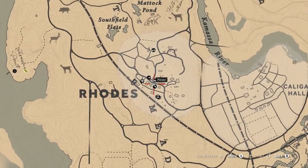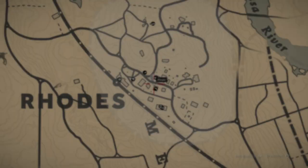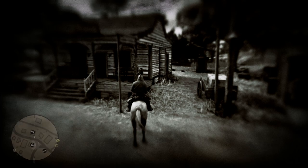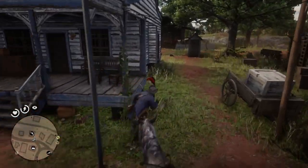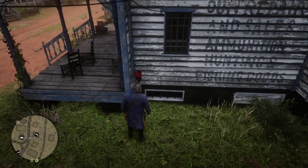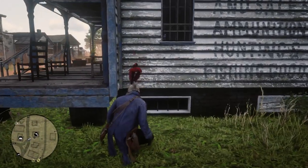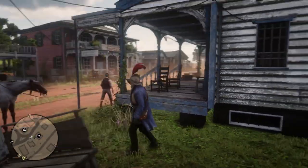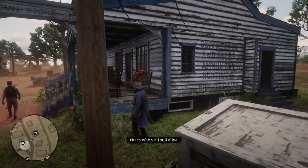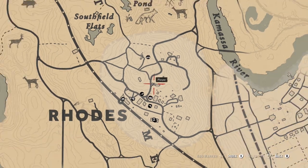Real quick, right here in Rhodes, if you go up to the gunsmith, this is where you get your Lancaster rifle. You may have already gotten this, so I'll make it quick. I'm not going to show any spoilers. You just go up to this little window right here, follow the rest. It's a pretty cool little storyline. You'll get your Lancaster rifle inside in that basement.